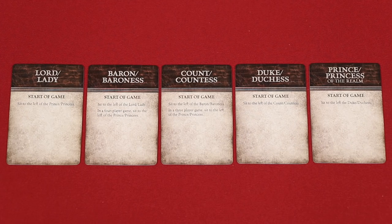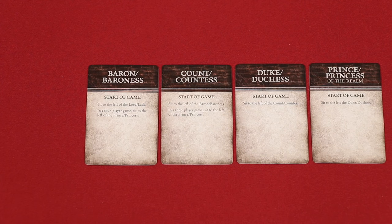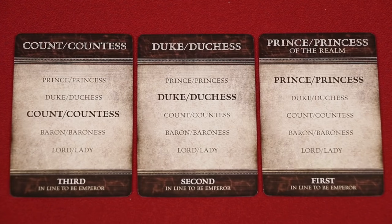These are the title cards. In a five player game, randomly deal one to each of the players. With four players, first remove the Lord Lady title, and in a three player game, as we're setting up here, also remove the Baron Baroness. Using the instructions found here, have players sit around the table in the indicated order, then flip the titles over to see your rank relative to everyone else.